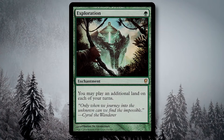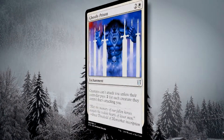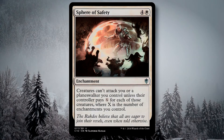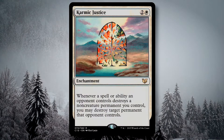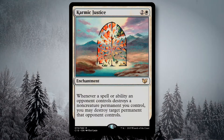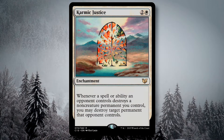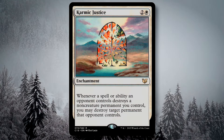Exploration gives me land-based ramp, allowing me two land drops per turn to put me far ahead early on. Ghostly Prison and Sphere of Safety are both pillow fort cards to protect me from any potential attacks. Karmic Justice is a very pleasant way for me to be passive-aggressive in my playstyle — if you destroy something of mine, I have every right to destroy your stuff, namely your lands. I'm not above subtle land destruction.